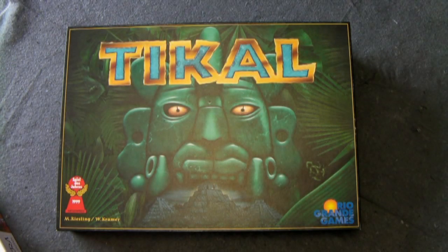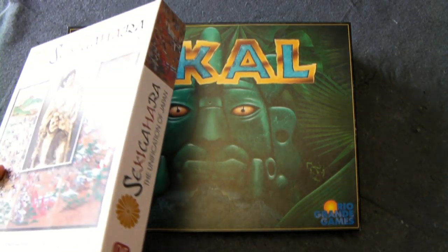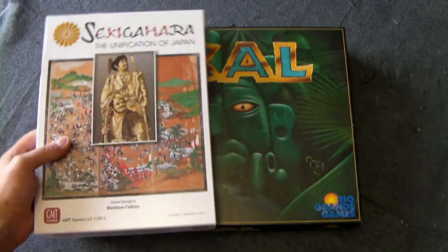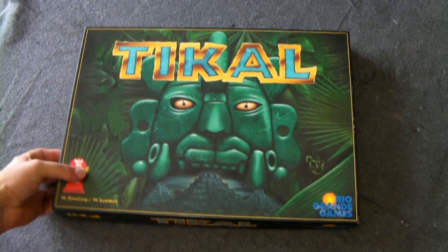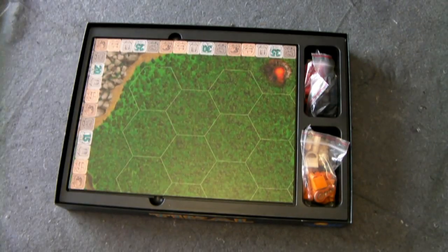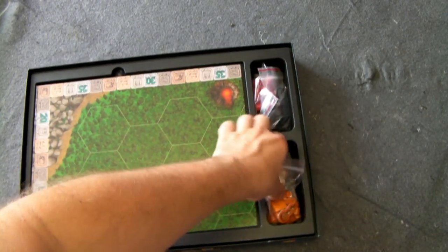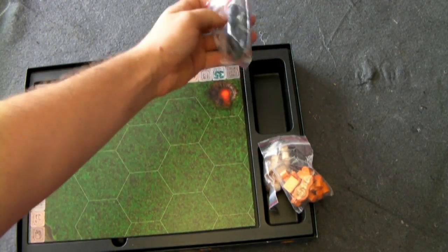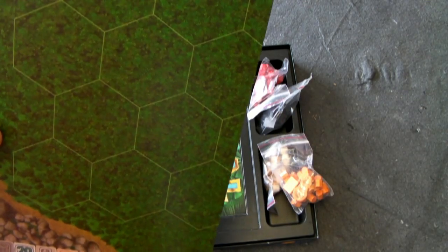Tikal comes in a pretty large box. Here is a comparison to Sakigahara, which is in a standard GMT size box, so it's about twice as wide. Now the great thing about Tikal is the insert — they did a fantastic job designing it, fits everything exactly how you'd want it. So you have your four player colors here, and the game board, which is basically hexes superimposed over a jungle.